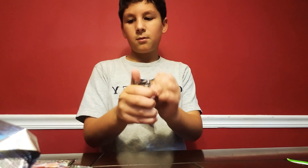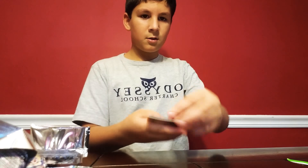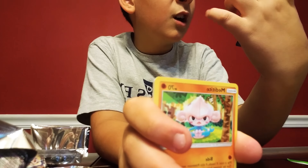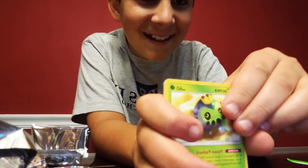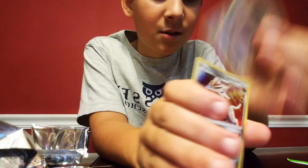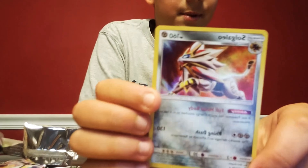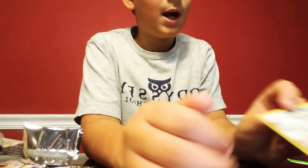We got a Blaziken pack inside of the Blaziken pack. Let's hope I get something good. We have Swalot, Copycat, Hitmontop, Meditite, Chingling, Gulpin, Camerupt, Torchic. Here's our Reverse - it's a Dunsparce. We got a Solgaleo! I actually don't have a normal Solgaleo, but I have Solgaleo GX - 160 health and 130 damage. That's pretty good. So that is all of our packs.